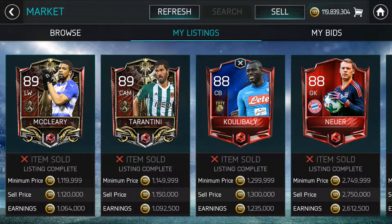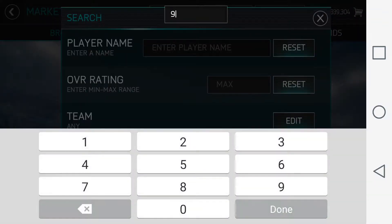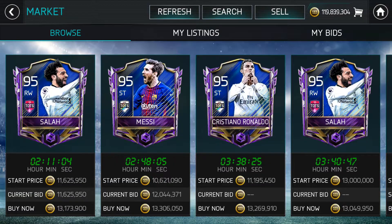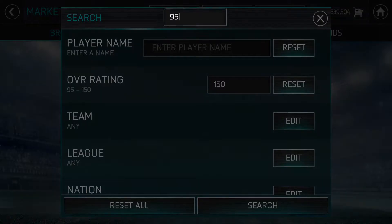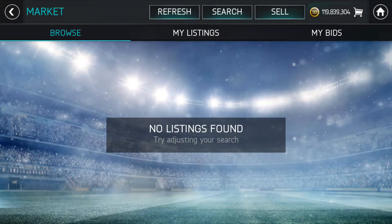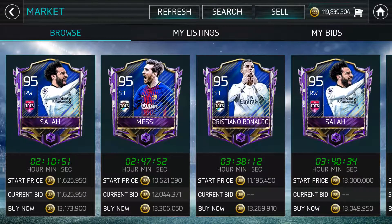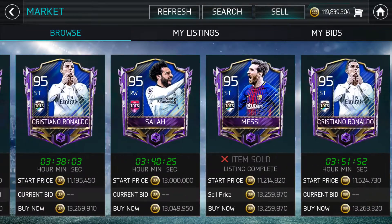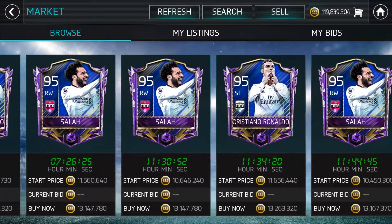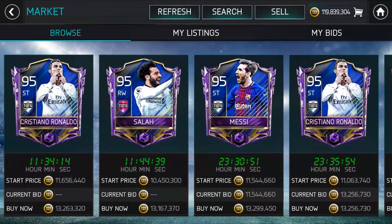The one thing I don't like about the game right now is that you can't go on the market and search up anything — there's barely any players, there's no players over 96 on the market. But I feel like getting one of these cards right here, this striker, because my right winger is not looking that good right now.